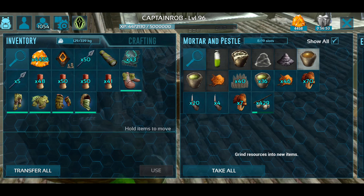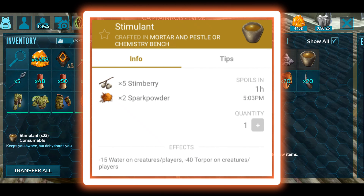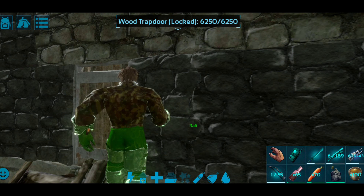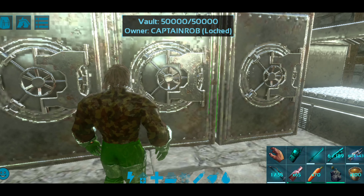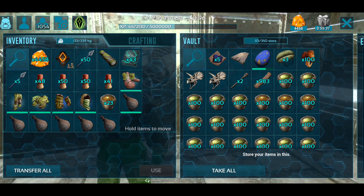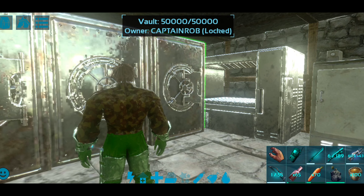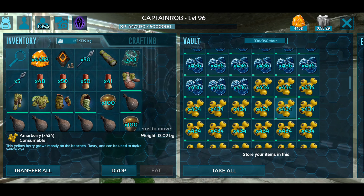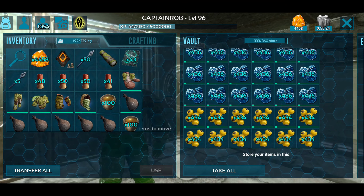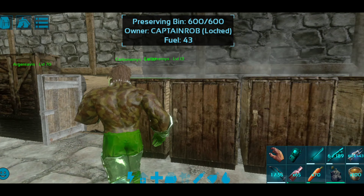We can craft the stimulant in the chemistry bench. To craft stimulants, you need to cook azulberry — a blue color berry. You need to cook it in the cooking pot. For potent energy brew, you need to cook for around 37 to 40 seconds using a water skin.